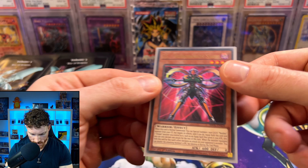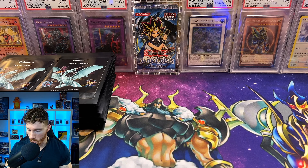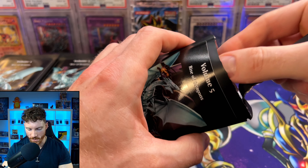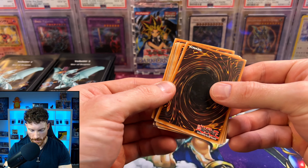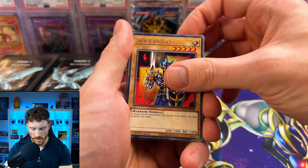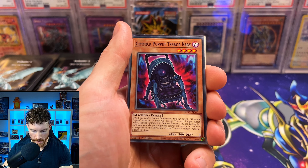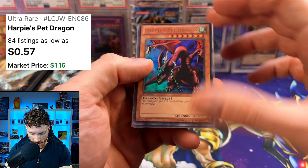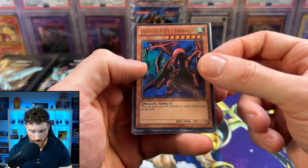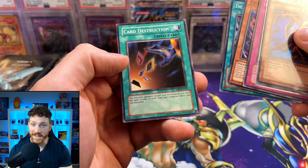ZS, the Ouroboros Sage — this is from Brothers of Legend. I don't really know what the odds are entirely, but I know they listed an insane amount of chase cards you can pull, like Ultimate Rares, Collector's Rares — just a lot of great rarities. We've got a Tornado from Force of the Breaker, the Overdestiny Gimmick Puppet, the Harpy's Pet Dragon from Legendary Collection Joey's World — first edition. That's actually a big hit. We've got the Hysteric Party, Unchained Twins, Monarch Stormfront, and a classic Card Destruction.